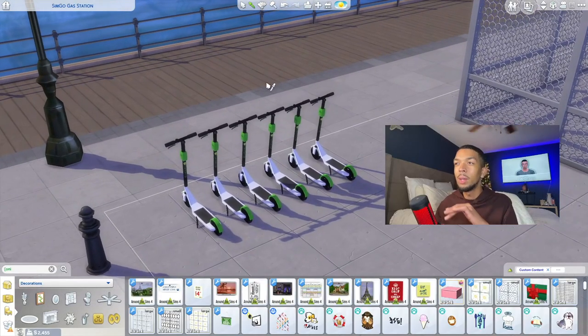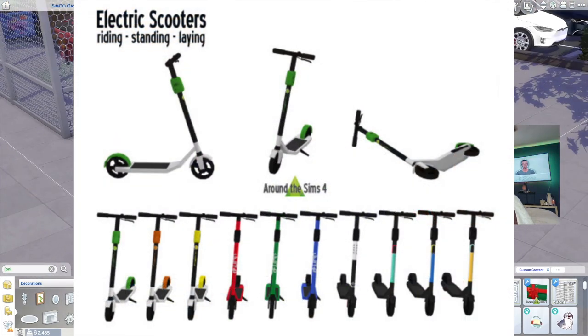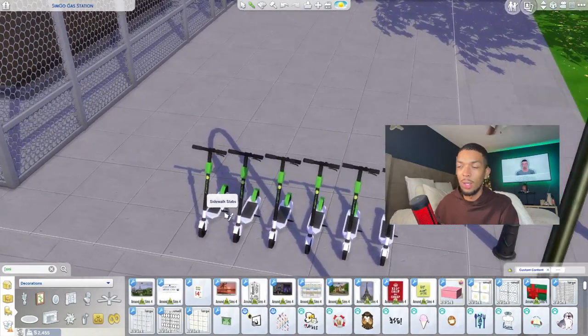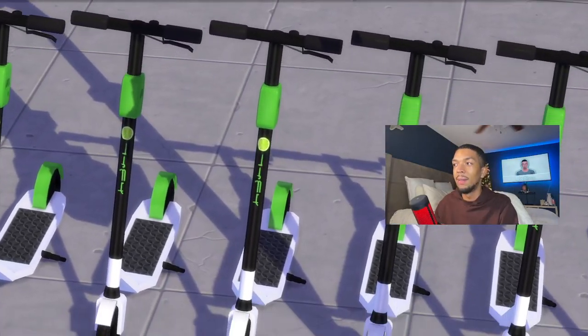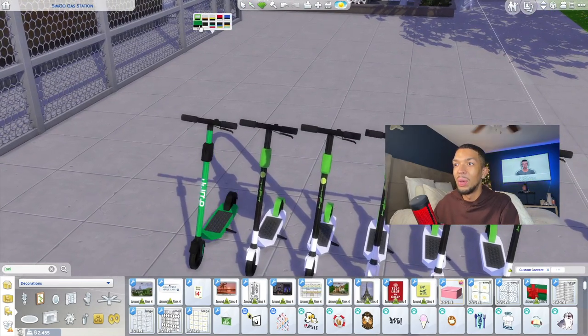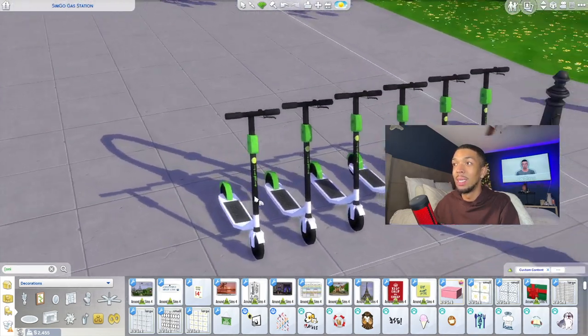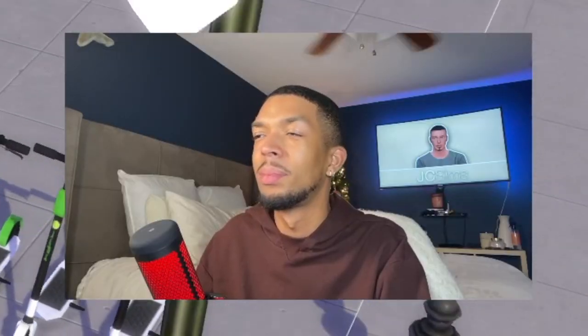Actually, I included something really fun — these are electric scooters from Around the Sims 4. Living in Miami, you see these around a lot, like a row of Lime scooters. And these actually have the Lime logo on them — how awesome is that? You also have the Jump ones and the Uber ones. I didn't even realize I had these in my game until I noticed the Lime logo. Amazing.